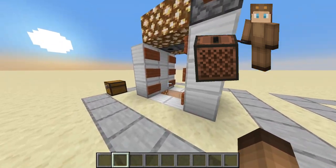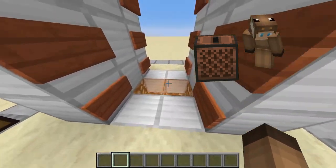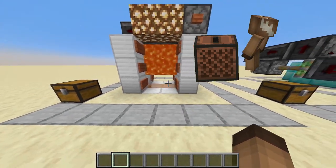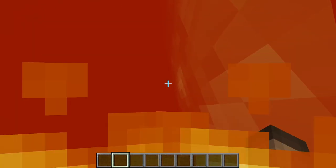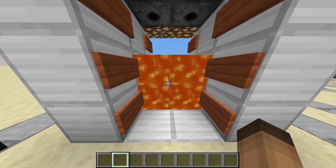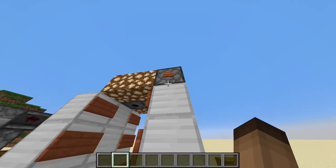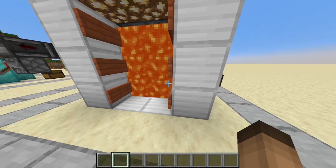First off we have a lava door. You have buttons on both sides and if you press the button lava releases and you have a nice little lava door — and if you press it again the lava door closes. You need to wait until it flows down and you come through the other side. Press the button on the other side and the lava door refills again.